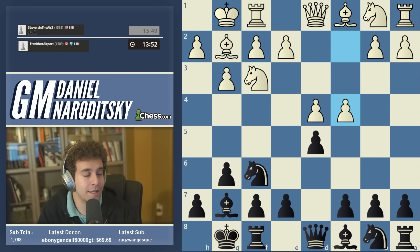Our opponent responds with the main line c2-c4, and some idiot named Vladimir Kramnik played this against me with white in a classical game. This is a very theoretical line and I'm pretty impressed that our opponent is going for it — not a common occurrence at the 1500-1600 level for players to go for the fianchetto Grünfeld, but this allows us to fill a gap in the speed run.